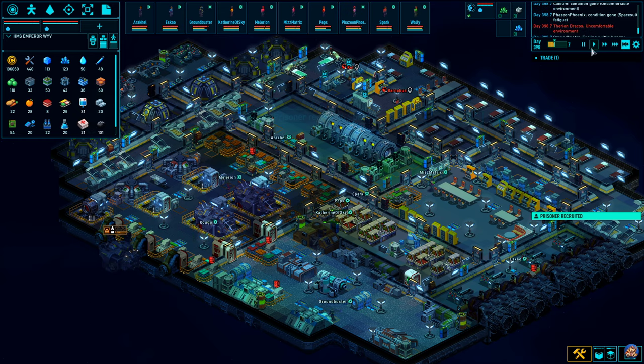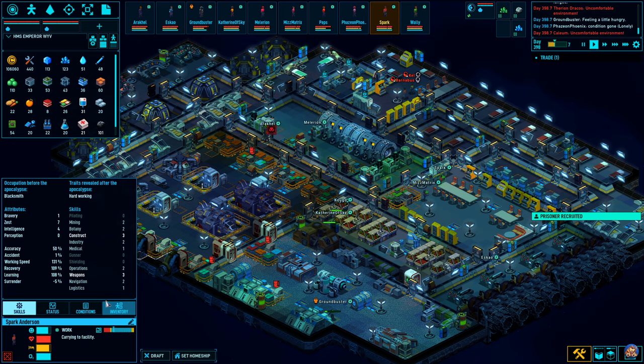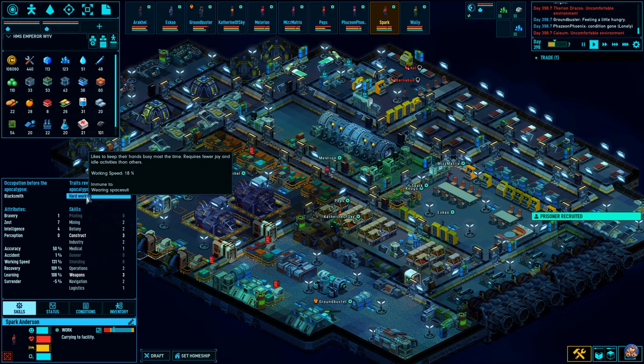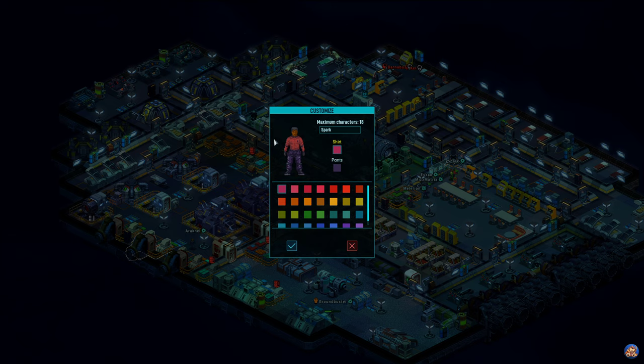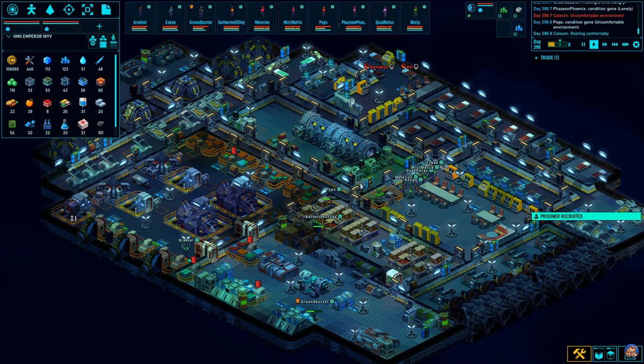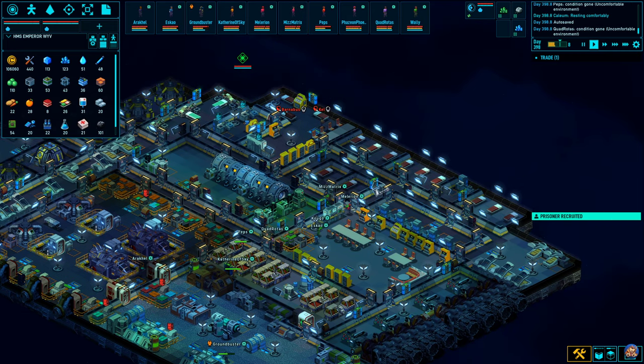Prisoner recruited - Spark. Hello Spark. You would be a good away team member. You're hardworking, you're absolutely crap on bravery, and you have no perception whatsoever. But you have zest. This is definitely Quadrotus - there is no question about that. The question is, should he be on this vessel or should he go to the other one? So, 3, 6, 9, 10 and I have 11 beds on this vessel.